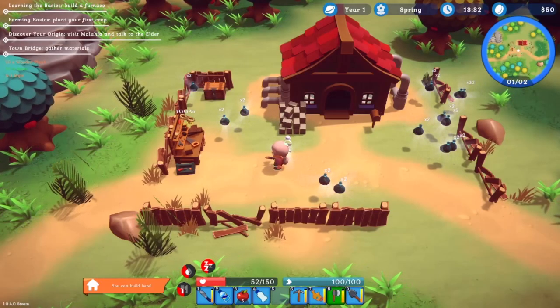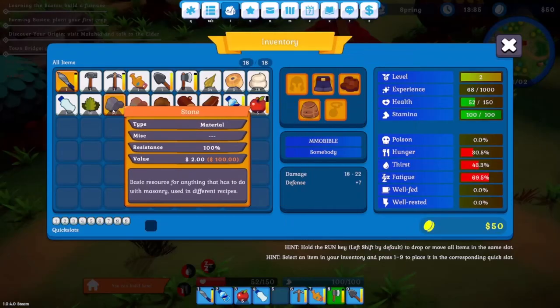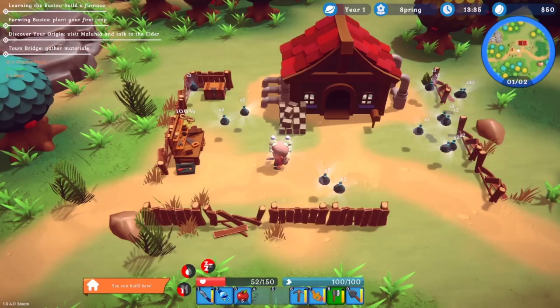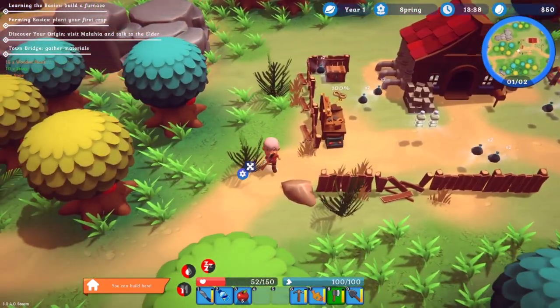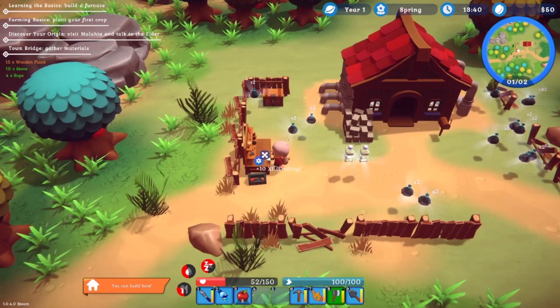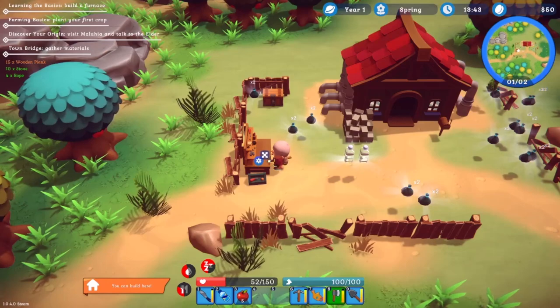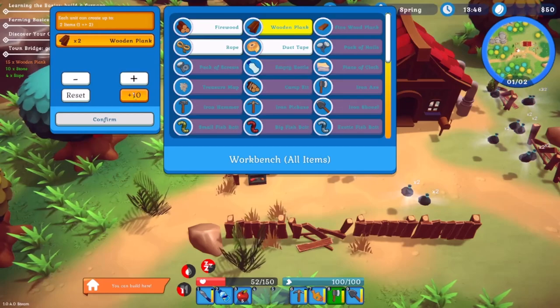We need to drop it twice — that's interesting. I would expect to drop all items at the same time. I'm going to need that rope — that's going to be important. Let's get the rope sorted. Then we need the wooden planks as well — we need 15 of those.